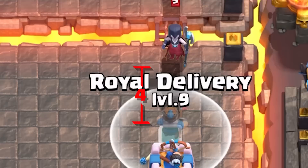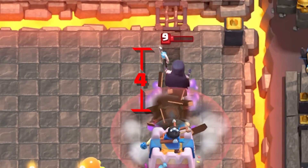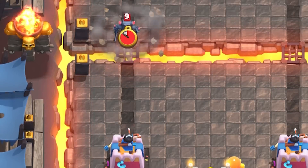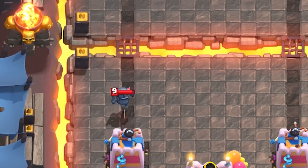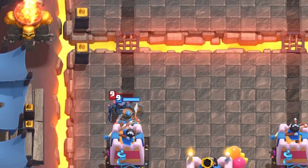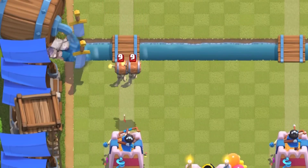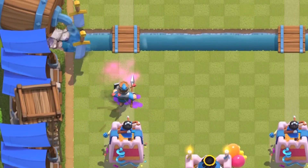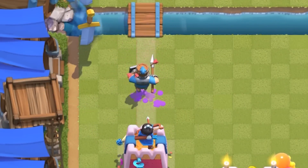Timing Royal Delivery can seem really hard at first, but that's only because the animation is weird and has that three-second delay. If you break it down, you just have to drop Royal Delivery four to five tiles away from slow and medium troops. For fast-moving troops like a mini PEKKA, drop it about six to seven tiles away to land that perfect knockback.